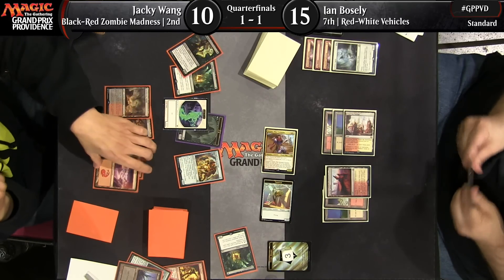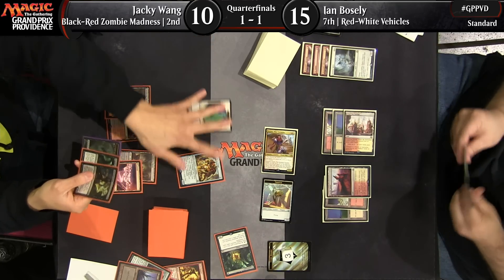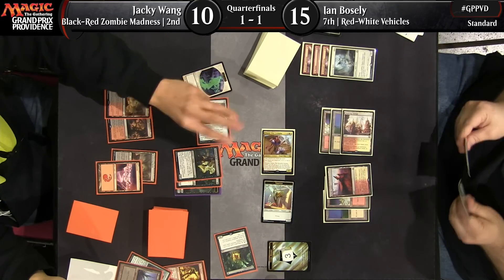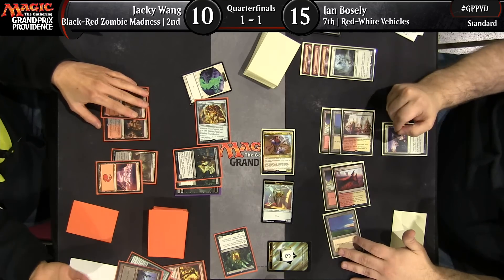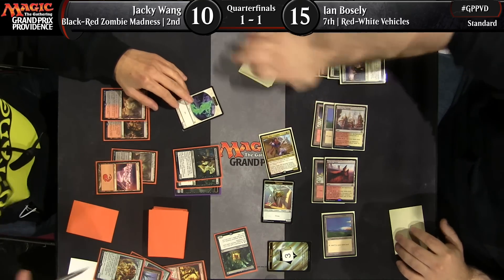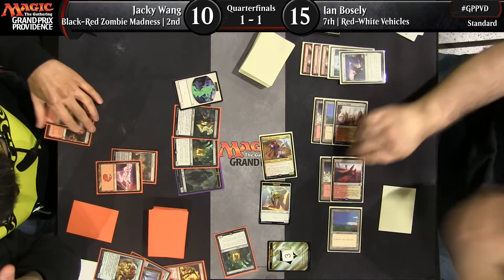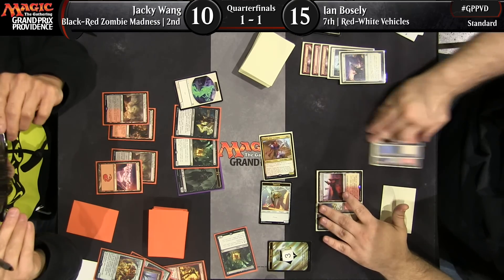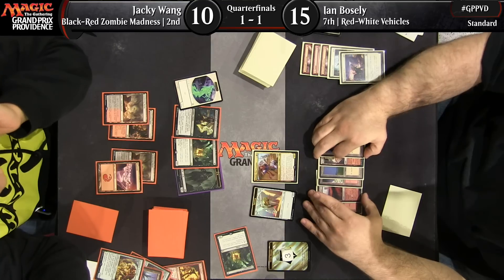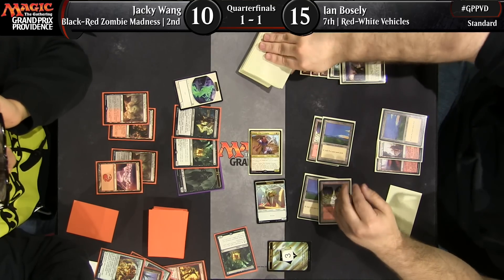Jackie is really starting to assemble that huge board that this Black-Red Zombie deck can do. He can start either attacking for a bunch of damage or activating his Cryptbreaker to draw cards — he does have three zombies at this point. A Sky Whaler's Shot is going to make the race difficult. Jackie's not going to shed too many tears about his Scrounger hitting the graveyard, since he just gets to buy it back. But in a tempo situation where time is of the essence, that does actually matter. Ian is having to take a controlling posture if he wants to get back into the game.